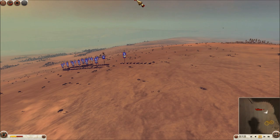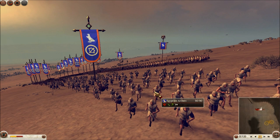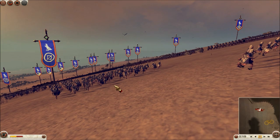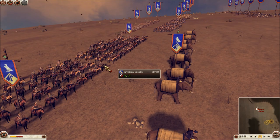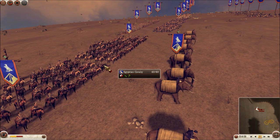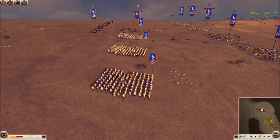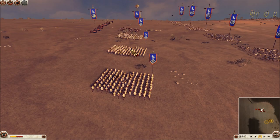My opponent has an Egyptian Ptolemaic army with side chariots, a bunch of skirmishers — three Egyptian archers and three Egyptian slingers. For cavalry, he has an African elephant, pretty small compared to mine, and two Egyptian cav units. His infantry includes three Egyptian pikemen, two Galatian swordsmen, one Galatian Royal Guard, four pike units, three more pikes up front, and a Hellenic Royal Guard.